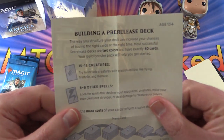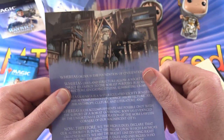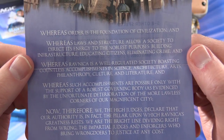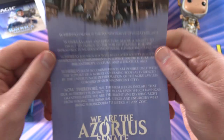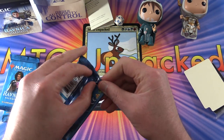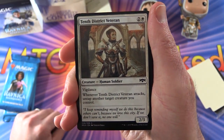A bit about building a pre-release deck: 2 colors, 40 cards, 15 to 18 creatures, 5 to 8 other spells, there's your mana curve, and 17 lands - you know the drill. We are the Azorius Senate, with a whole lot of legalese-sounding stuff - 'whereas order is the foundation of civilization' - so they are clearly the legal eagles of the magic world, and probably literally legal eagles, since a lot of flying creatures tend to be blue or white, so I expect to see a lot here.